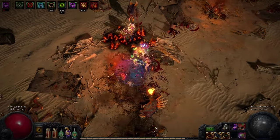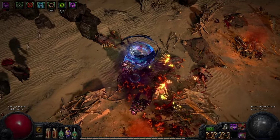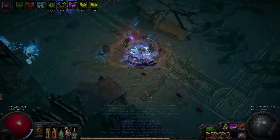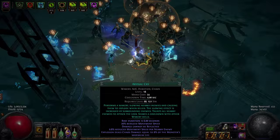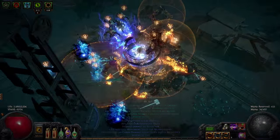Cyclone is used to set up a reaction and to weaken enemies beforehand. It also grants some survivability during the setup time due to the Fortify and Life Gain on Hit support gems. Abyssal Cry has a cooldown that can't be bypassed, so it's important to stay mobile and to lure enemies close together to ensure as much damage overlaps as possible.